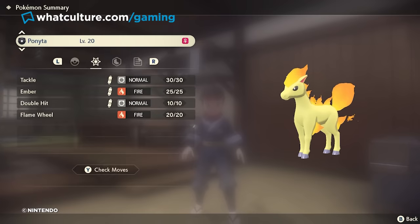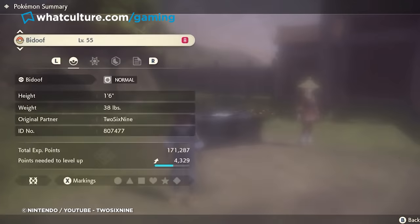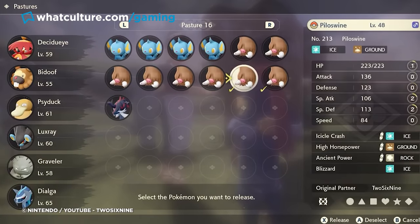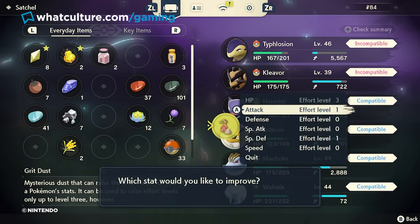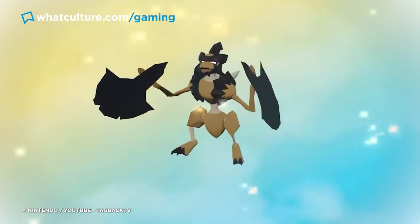Covering HP, attack, defense, special attack, special defense, etc., you can get Grit Gravel by releasing caught Pokemon back at base camp or in the Jubilife Village paddock. Grit Gravel can be used directly on these stats to raise a Pokemon's effort level, making clearer something that's been in the background for far too long, and letting you put together the most powerful team possible.